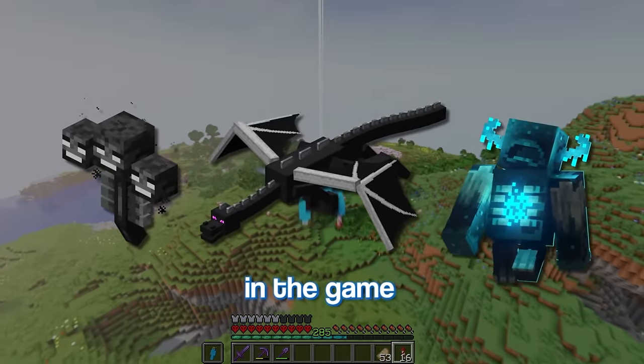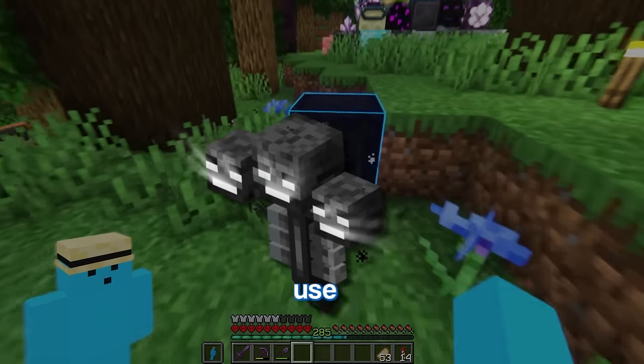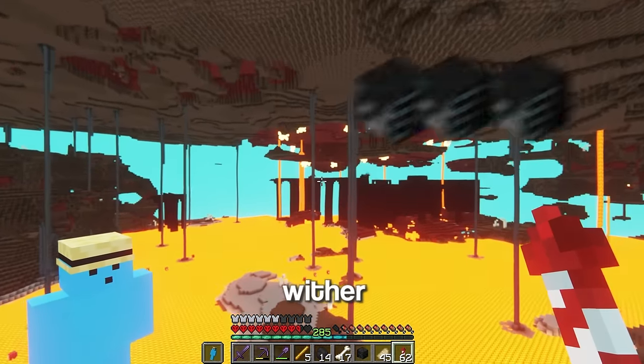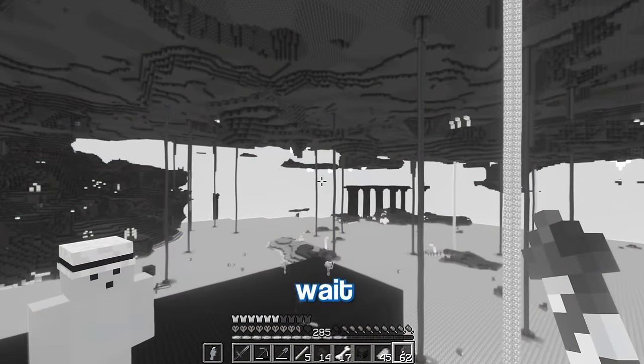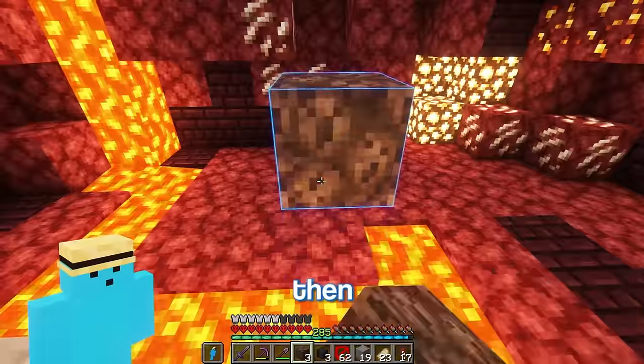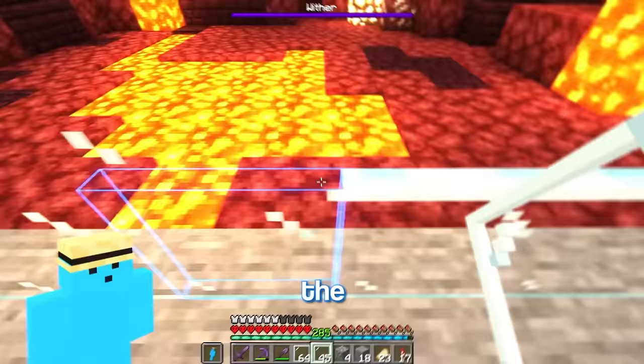Next I want to trap every boss in the game. Starting with the wither — I can actually use barrier blocks from last episode to keep him in place. So let's go and grab three wither skulls. Wait, I have a wither skeleton farm. Now we can build a cage for this guy and then I can just summon him. There we go, that's the wither trapped.